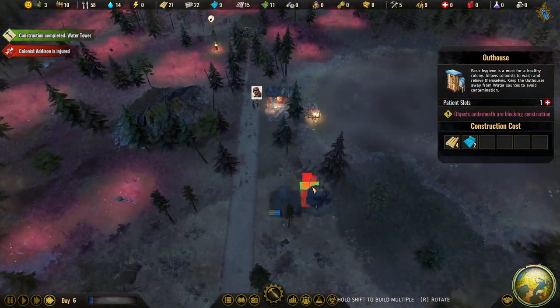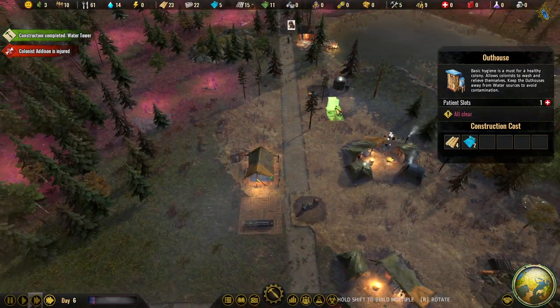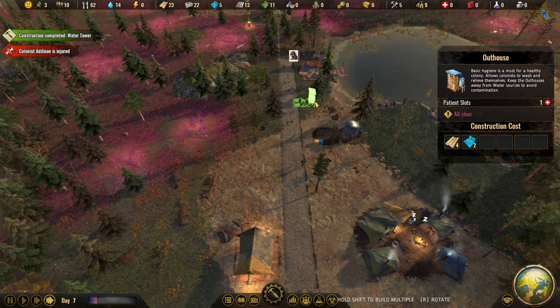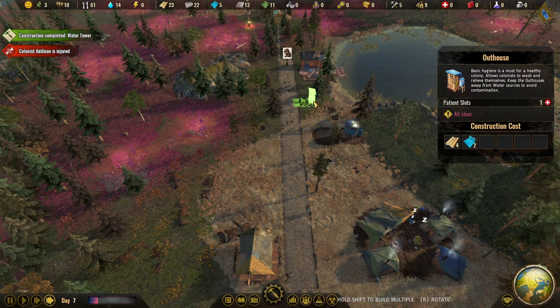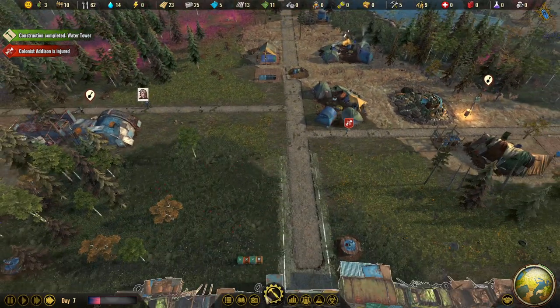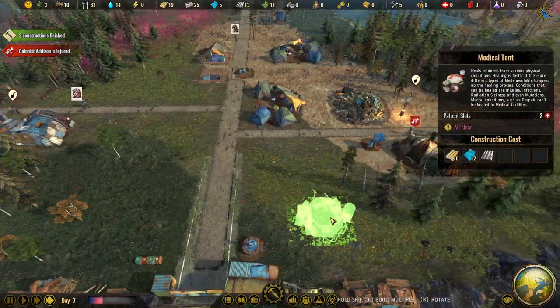Can we build the fishery? It's not that close but not that far from pollution either. Let's see if we can add one there. And we need to build the medical tent — let's build it in the middle of the colony.